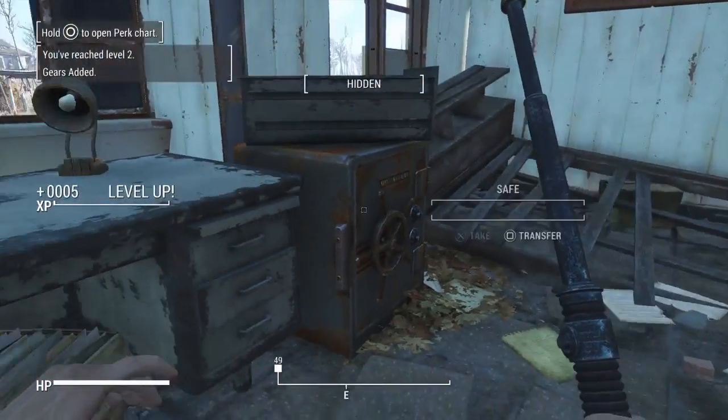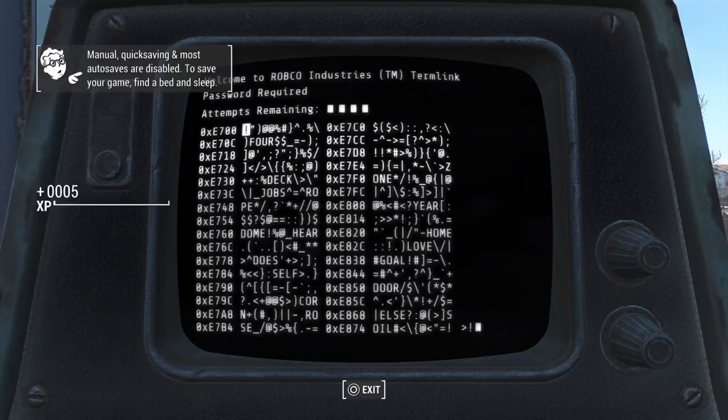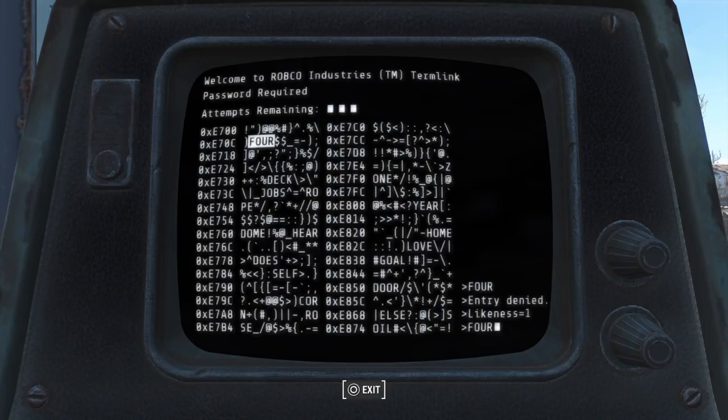We got a wrench. We need a password to get this — damn it. Let's see, four likeness, one maybe year. Let's try year. Likeness zero, so it's not the R.